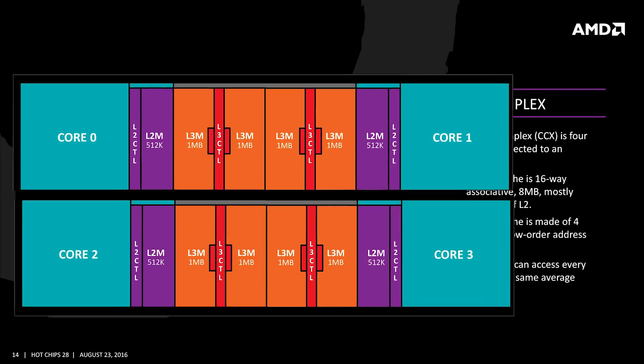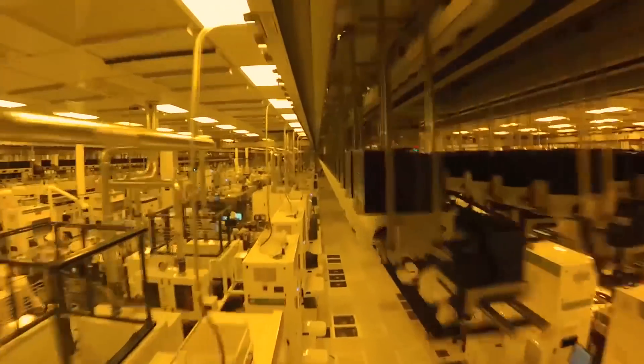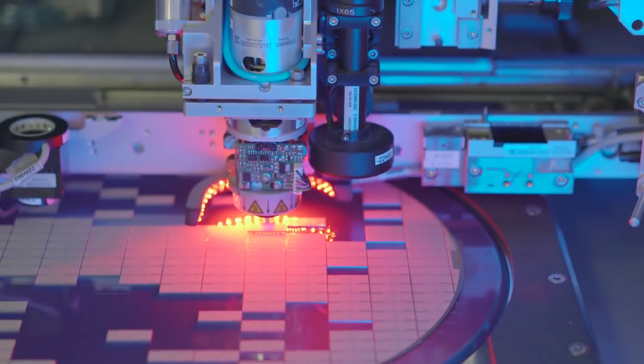Using these smaller modules or chiplets in Zen 2's architecture lets AMD garner much higher yields. The bigger a die is, the higher the chance something can go wrong during the manufacturing process. And if there's a module or chiplet with a flaw, the whole CPU doesn't need to be thrown out — just that chiplet.